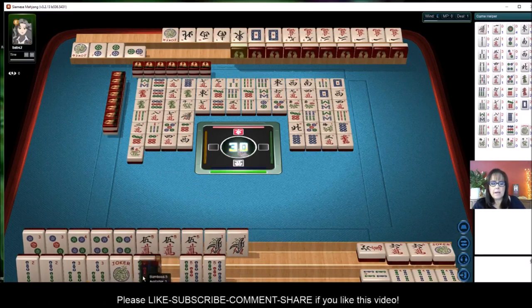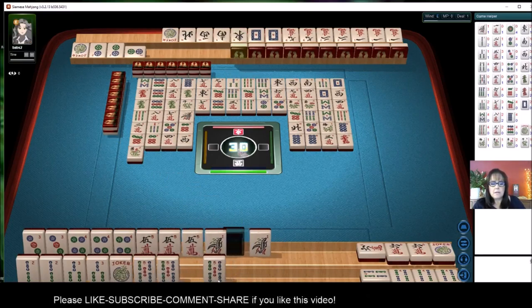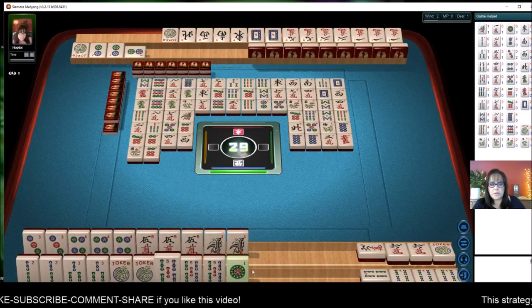We need a three bam or a five bam to win the quint. We need to pung and kong the three and four. Three bam or five bam to win the quint.